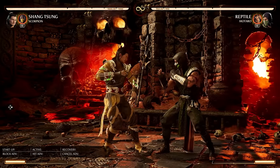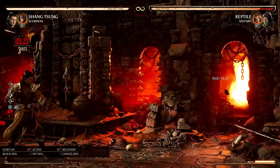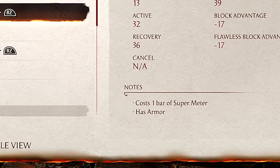I love this string. I'm so happy that Shang Tsung has a claw gimmick in this game — I think it makes him stand out from past Shang Tsungs. The amplified version does more damage, knocks them away, and the game confirms in the notes that yes, it does have armor.